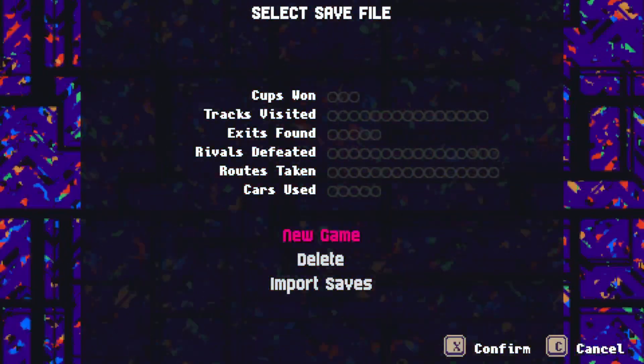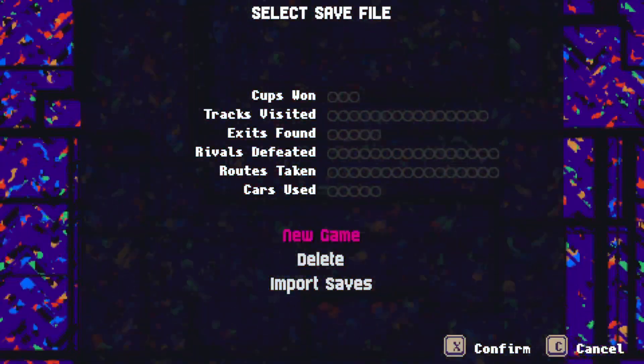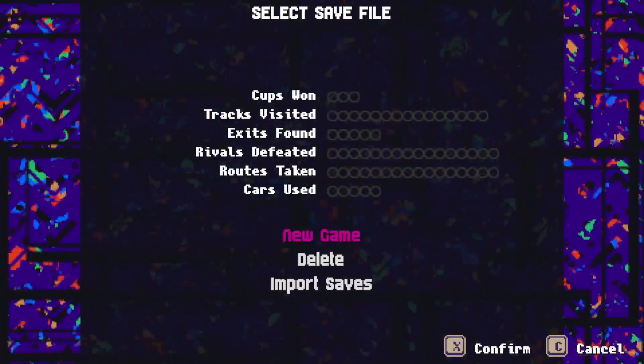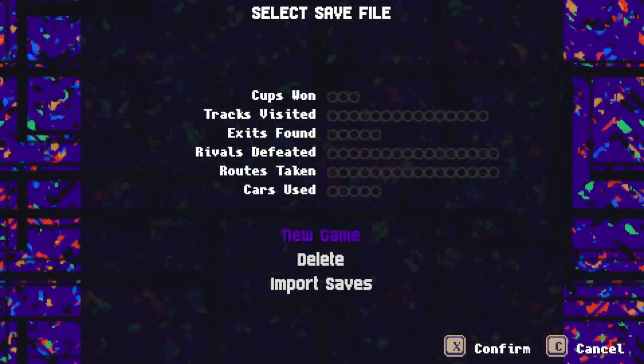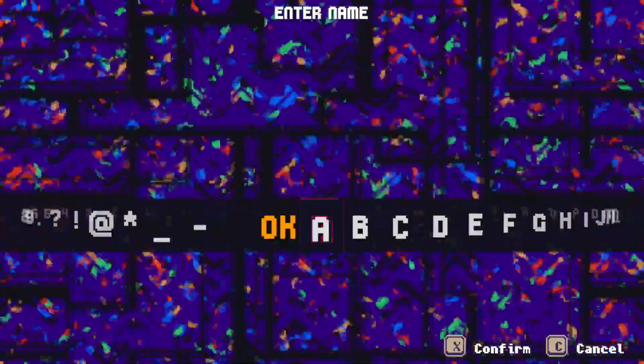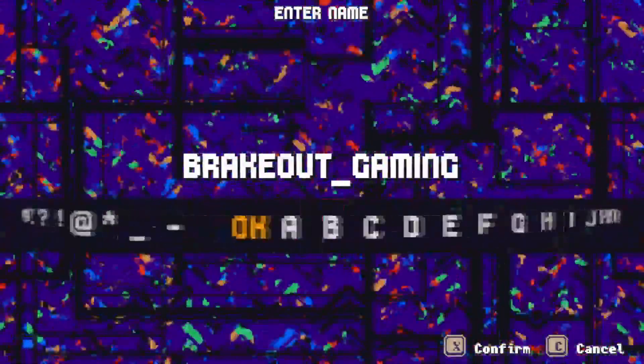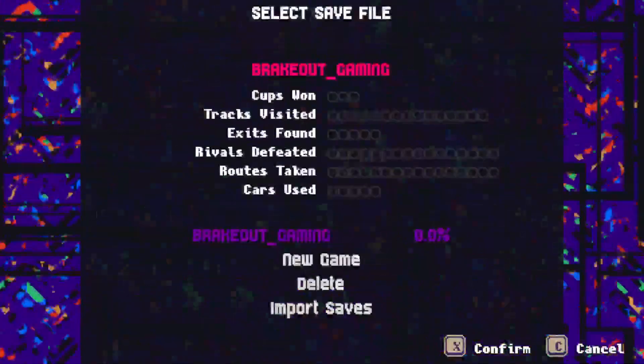Starting a new game — so far no cups won, no tracks visited, no exits found, no rivals defeated. We'll fix that. Routes taken or cards to use, starting right from the beginning. We've got to enter a name. We'll do Breakout. That looks great. Confirmed.